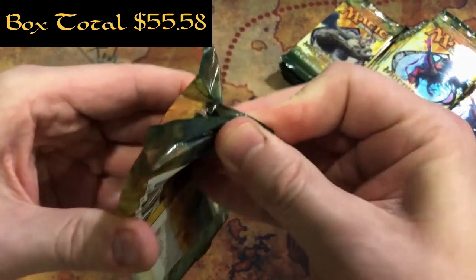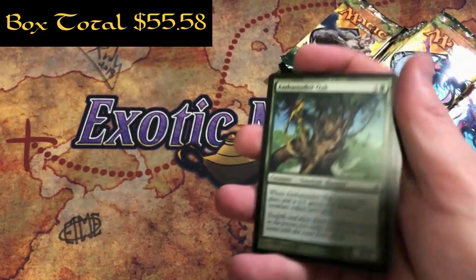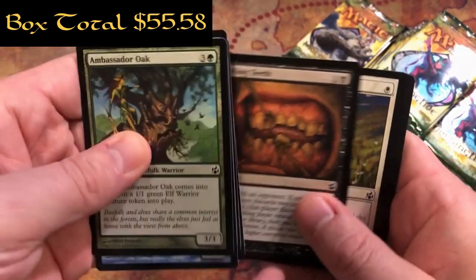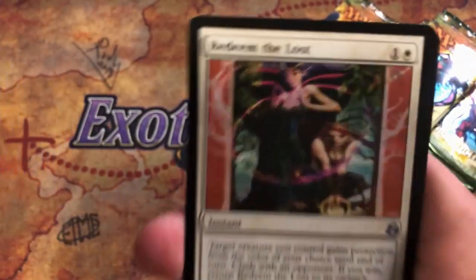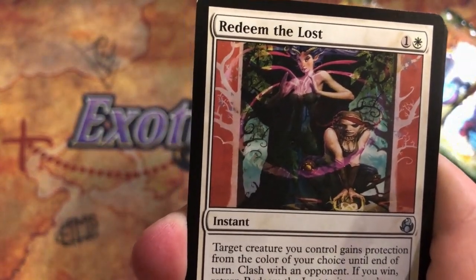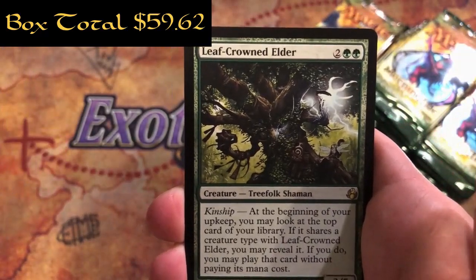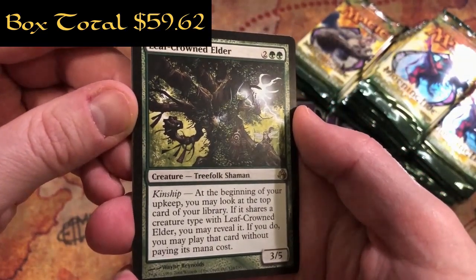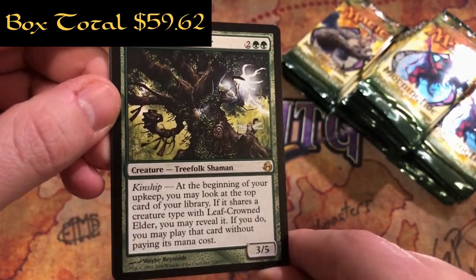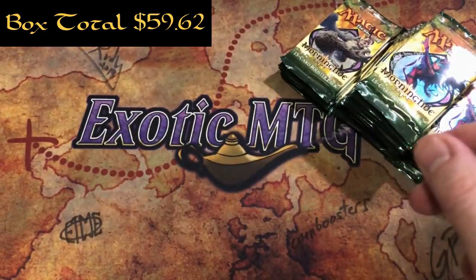Pack number eight. Wandering Graybeard, Una's Blackguard, Redeem the Lost, and a Leaf-Crowned Elder with a Giant Warrior token. Two and two green for a 3/5 - it has kinship. At the beginning of your upkeep, you may look at the top card of your library. If it shares a creature type with Leaf-Crowned Elder, you may reveal it, and if you do, you may play that card without paying its mana cost. Pretty, pretty cool.